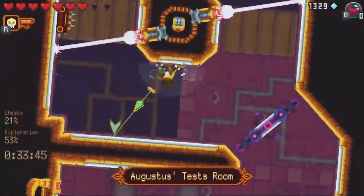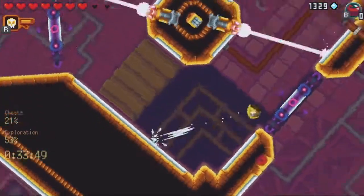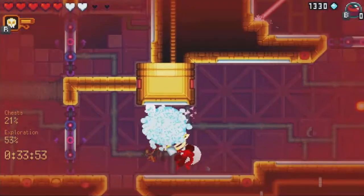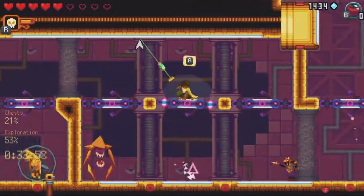In the next section, we dodge lasers by going clockwise. After that, we mainly try to avoid enemies by bouncing back and forth on the walls. There are like three sections of this and it's all really straightforward — you just really need to play it as well as you can.